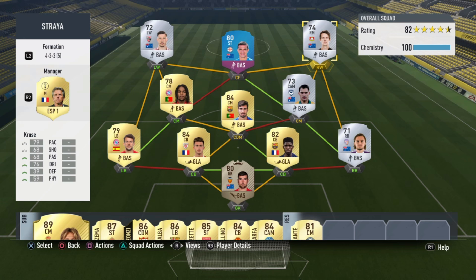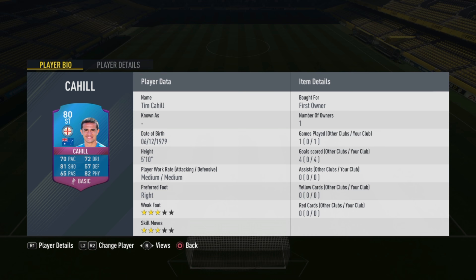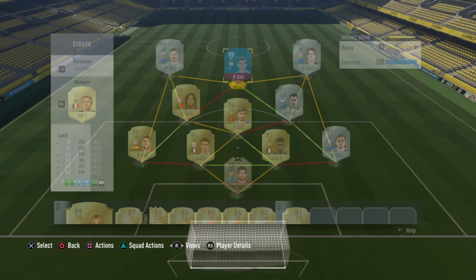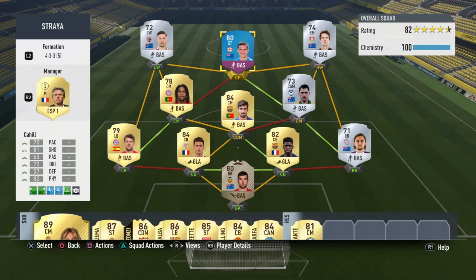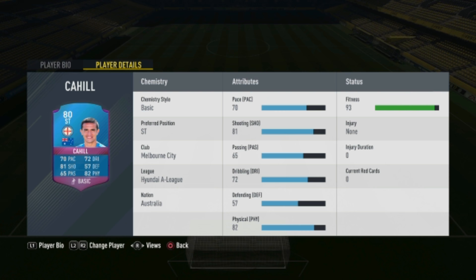Right mid, we also have a Bundesliga Australian, and that is Kroos. Centre-forward, we have Tim Cahill. I'm only playing him centre-forward because of his pace — I'm not a pace whore, but I do like my strikers to have at least 80 pace. I recommend playing him in either a 4-3-2-1, putting Matthew Leckie and Kroos in so you can link up a really nice Bundesliga team with Tim Cahill at striker getting full chem. Or play him in a 4-3-3 so he's playing at striker and you'll score some insane headers with him.